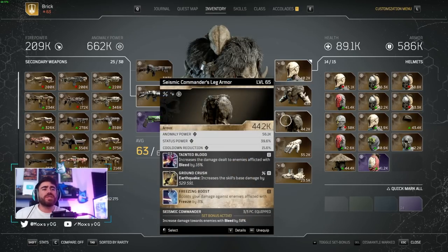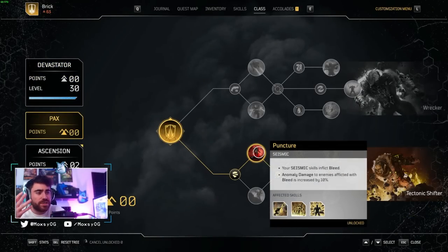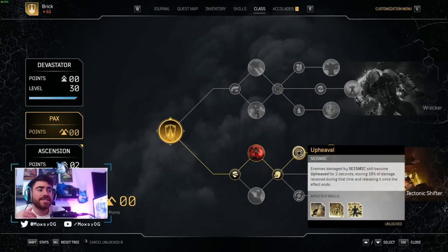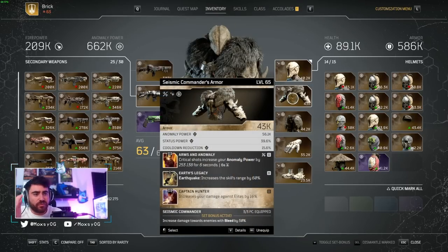To start us off, I am using the Seismic Commander set. This gives me a 50% damage increase towards bleeding enemies. In our Pax skill tree, all of my skills — my Earthquakes — are going to deal bleed damage, and that multiplier works for both Upheaval and Multi-Strike. Remember, 30% of damage dealt by Seismic Skills is stored. If I'm doing more damage, I get more stored. Upheaval double-dips in all our damage multipliers — 50% more on the way in and 50% more on the way out, as long as the target is bleeding. That is a ginormous multiplier.